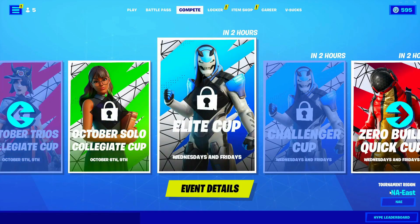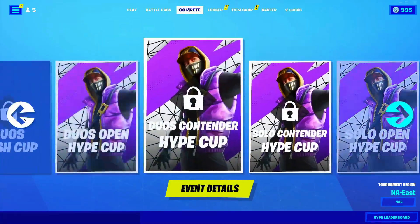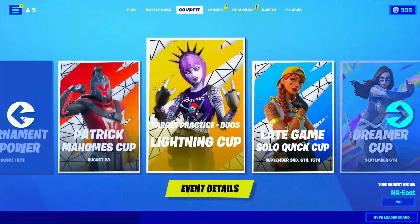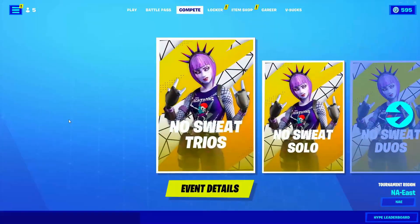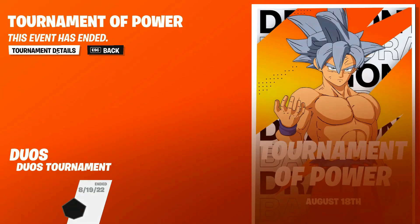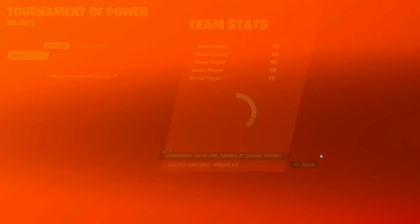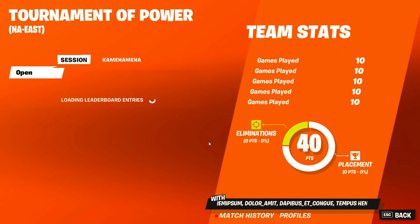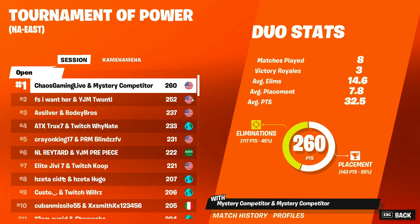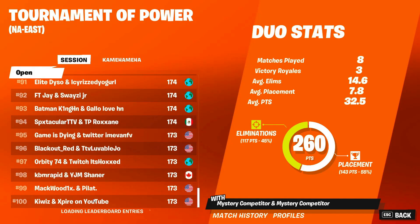Now go back to Compete, go back to Tournament Region, and set it to NA East. Then go to a previous event — I'm going to go ahead and go into the Goku one. Click on Tournament Details, back up from there, click on it, then click on Session Leaderboard. Wait until it loads, then scroll down until you find the 100th player.